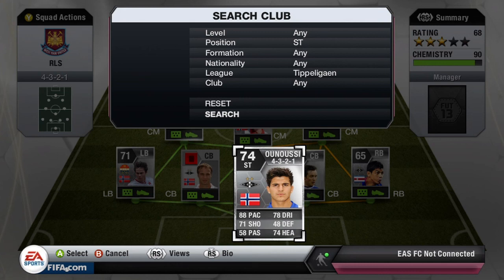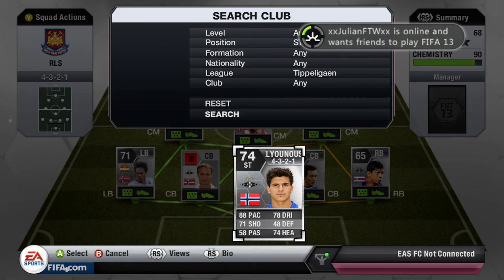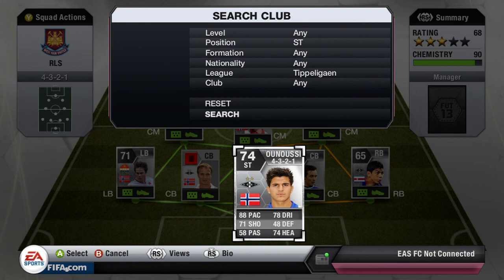Moving over to the striker of the team, we have none other than Elianusi. 88 pace, 71 shot, 78 dribbling and 74 heading — another fantastic player for this team. He was quite expensive at 6,500 coins, but 4 star weak foot and 4 star skill moves enables him to be one of the best silver strikers in the game.